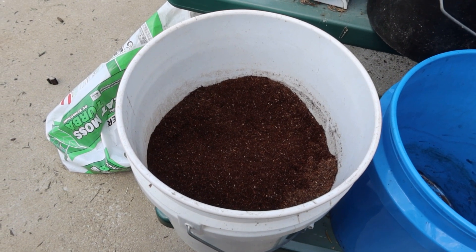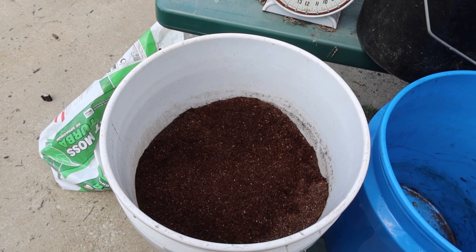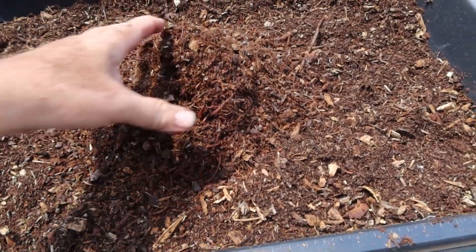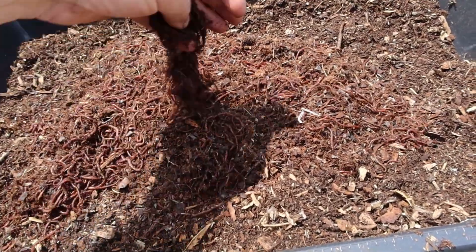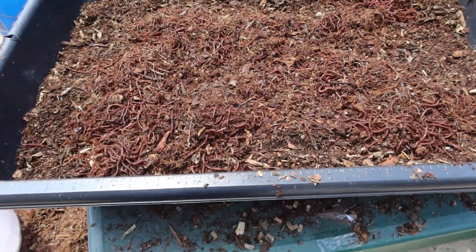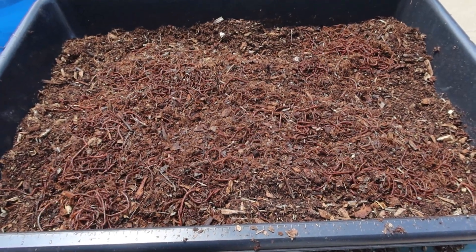A lot of people ask what do I do with all the castings — do you sell them? Me personally, I mix this at about 50-50 with the mulch that we tilled, and that's what I pot a lot of my plants with. We'll just release these worms. Look — I mean, there's just too many to even count, folks. I'm so amazed at how fast these reproduce and how much castings I get.